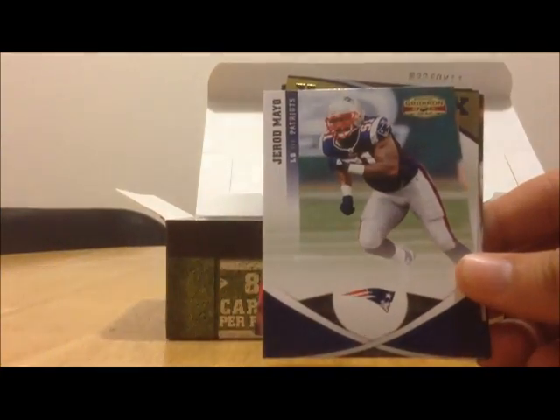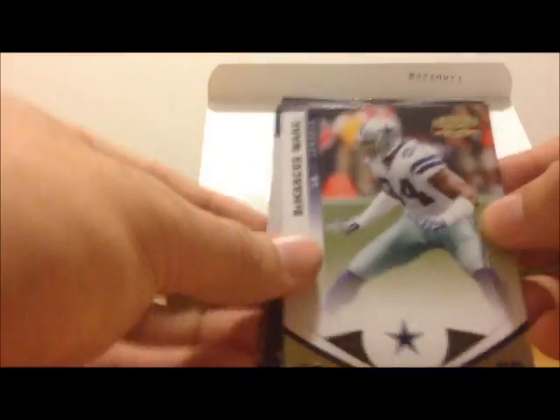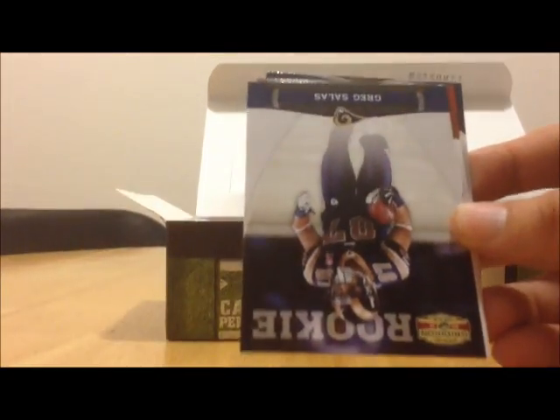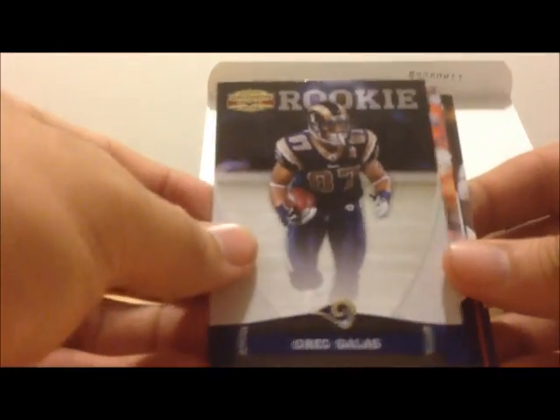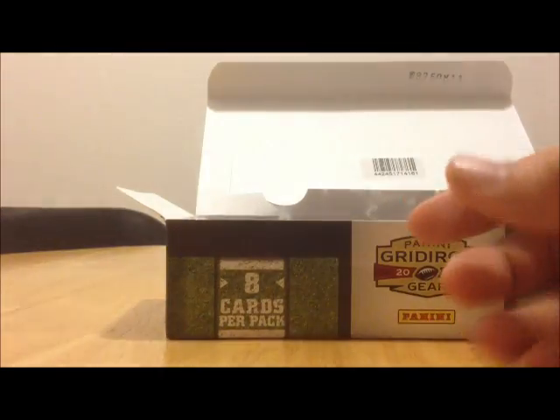Here's Eli Manning, Jerod Mayo, DeMarcus Ware, Greg Salas rookie card, Ryan Erlacher, Jordan Shipley, Chad Greenway, and Brandon Gibson.